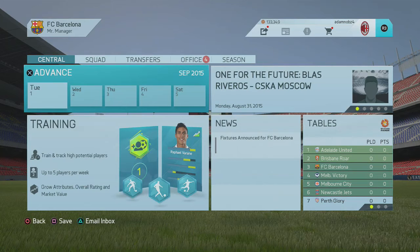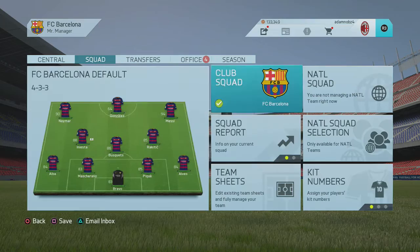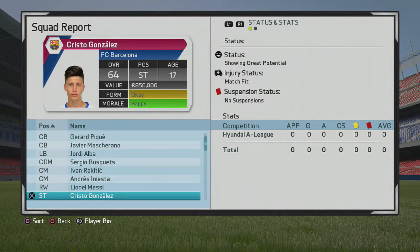What's up guys, Adam here and welcome to another one of my videos. Today I'm going to be taking a 64 overall, normal rated player — this is the standard of normal rated players in FIFA. He's 18 years old, a 64 overall striker named Cristo Gonzalez, placed at FC Barcelona. He already has a potential of 80 and is actually 17 years old right now.